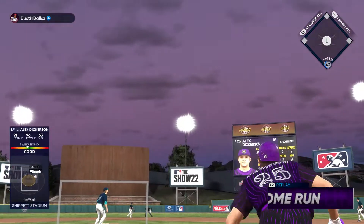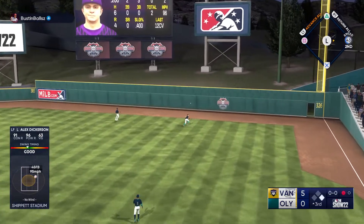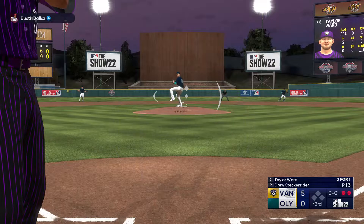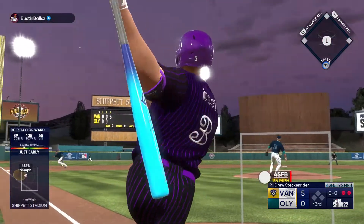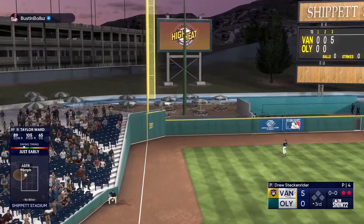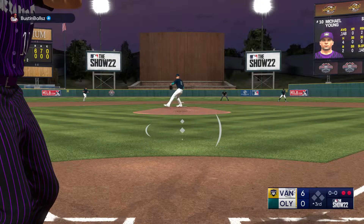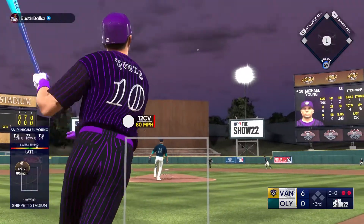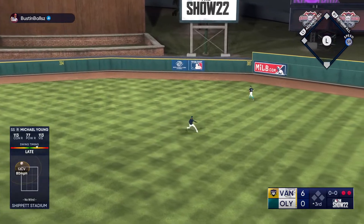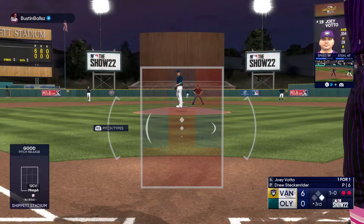Alex Dickerson hits one to right field. I apparently cut out a Troy Gloss home run — it didn't fit my narrative of Gloss being bad. We're up 5-0. Taylor Ward — on the oh-and-oh — left field, that's out of here! 6-0 is now the score. Michael Young comes up and hits one to center field as well. You know it's a ball game when Michael Young and Taylor Ward are getting hits.